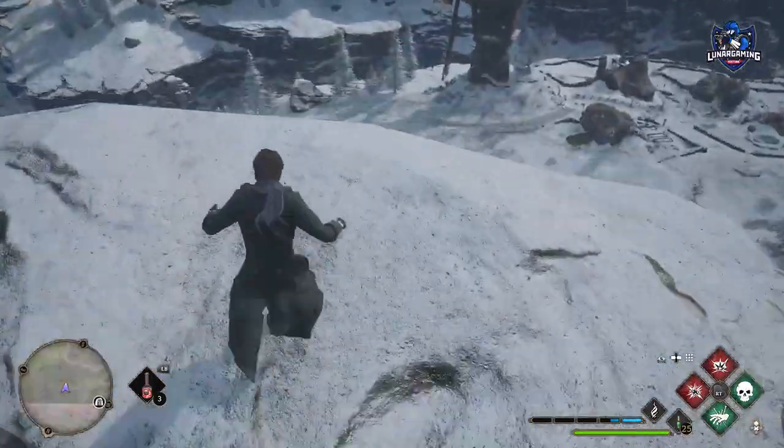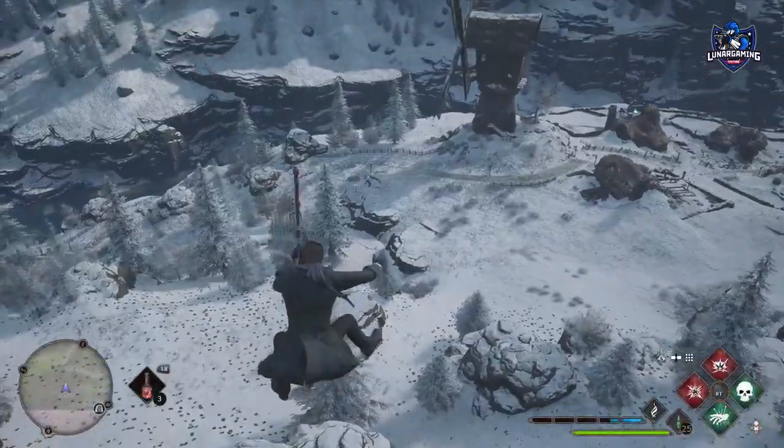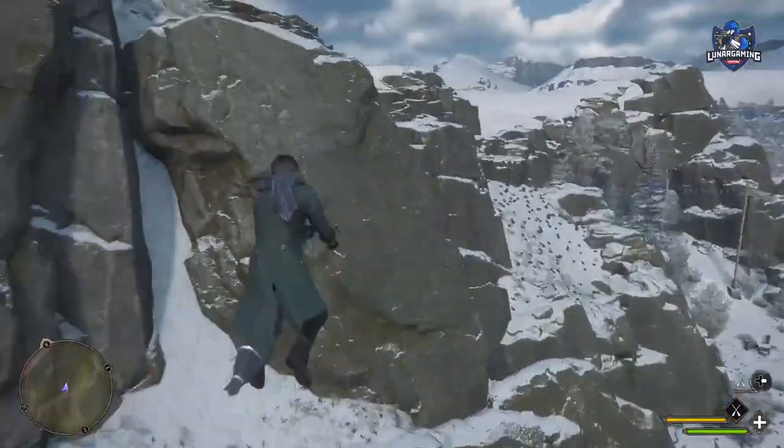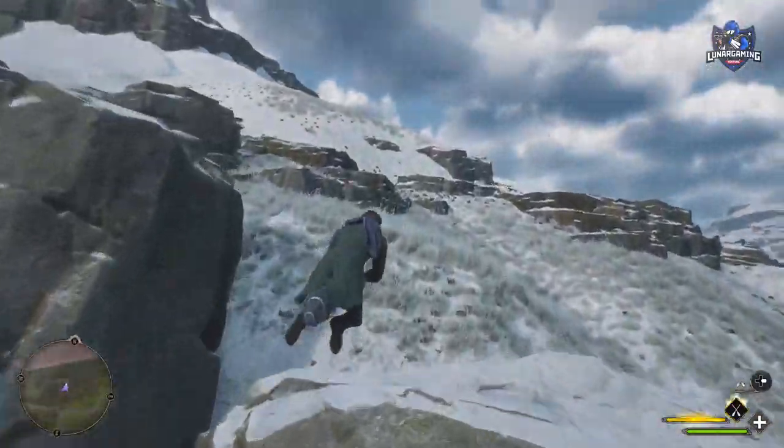You can quickly get down from high places by equipping your broom mid-air to avoid fall damage, and it does look pretty awesome when you do it. You don't have to be high up either — you can do it from the ground while jumping.